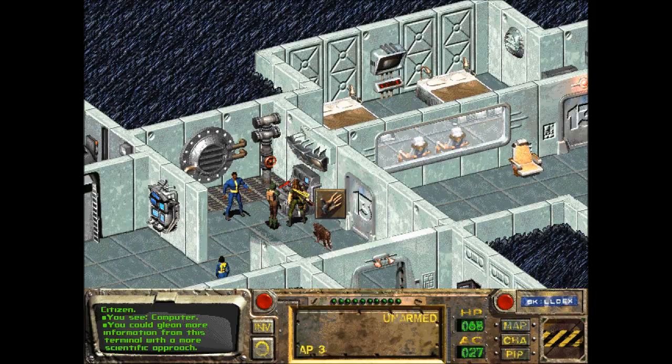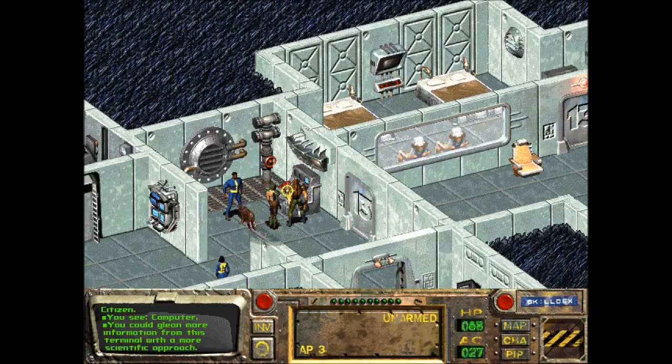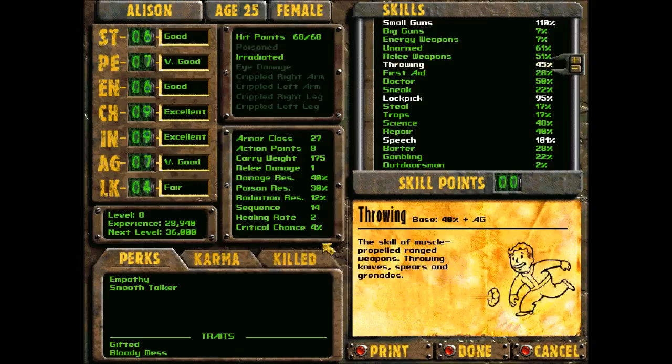You could glean more information from this terminal with a more scientific approach. The terminals on this level perform atmosphere and temperature control and backup maintenance for the medical lab. Am I increasing my science? That's what I would like to know. Science is 48 - I think it was already 48.